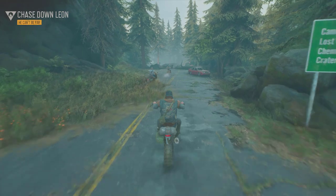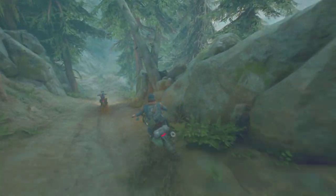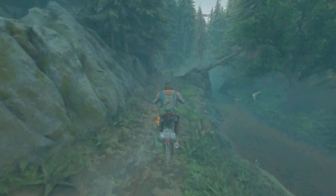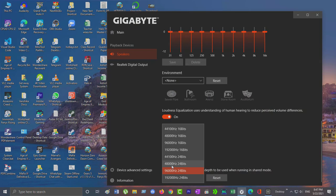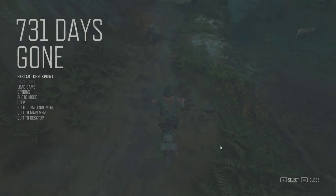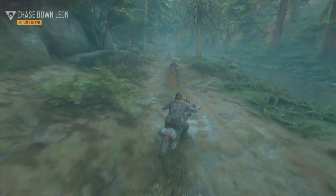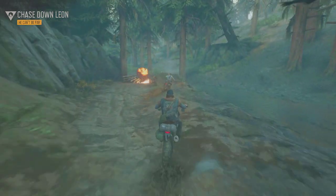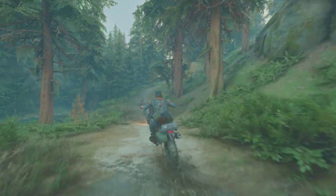You can see, frames have started dropping. So the trick is simply: you have to set your default audio format to 48000 Hz. And that's it. It will remove all the stutter and frame drop that you are facing. Now you can see the game is running perfectly smooth — no frame drops at all, no stuttering at all.